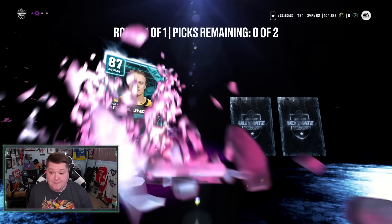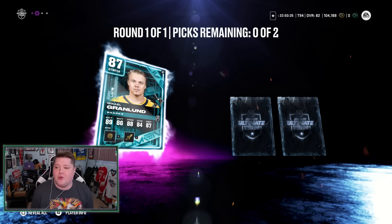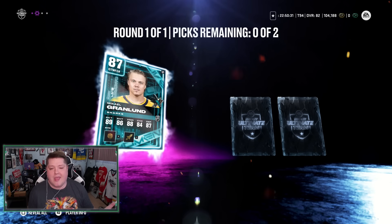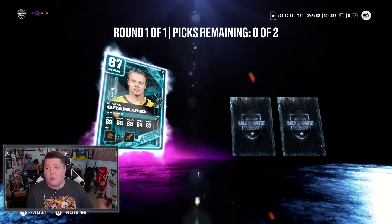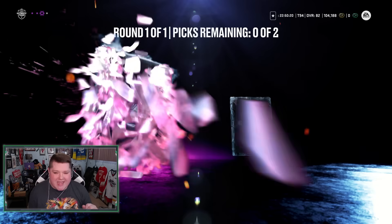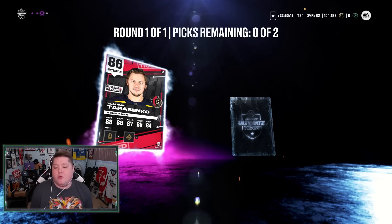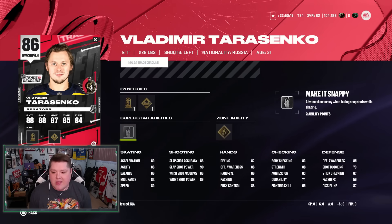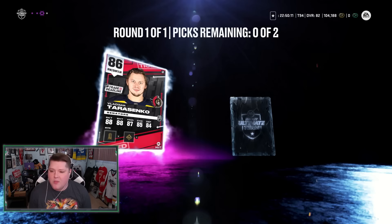Card number two: Mikael Grandlund at 87 overall - not exactly what I'm looking for. What's nice is that even if I only get 86s the rest of the pack, I can still trade them in. But no matter what, I'm walking away with a 92. Card number three: Vladdy Tarasenko, who's probably going to get traded and go up to an 88 overall. So if I get an 87 in the next one, I'll just take Tarasenko.